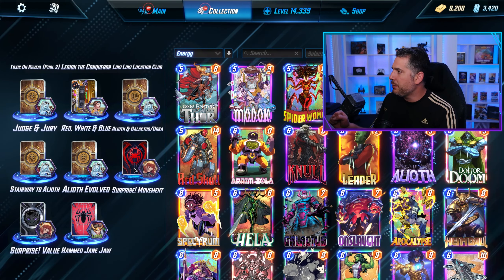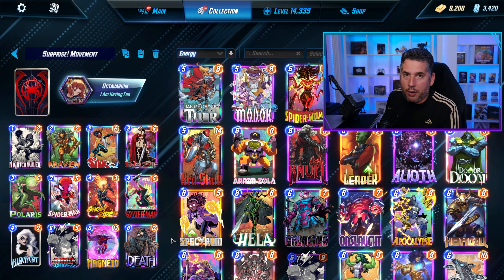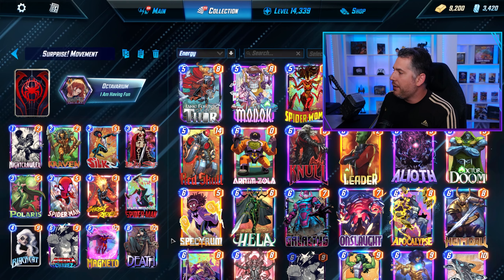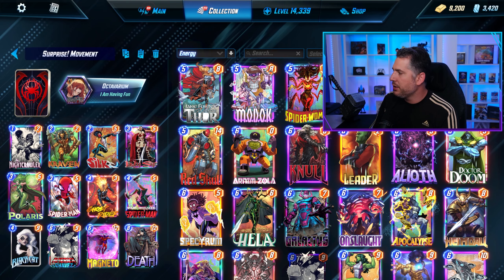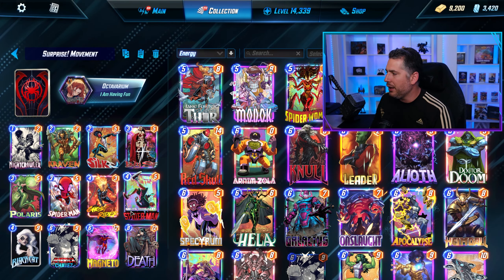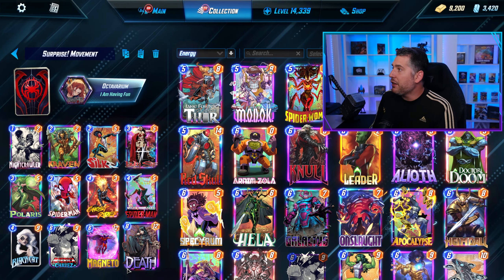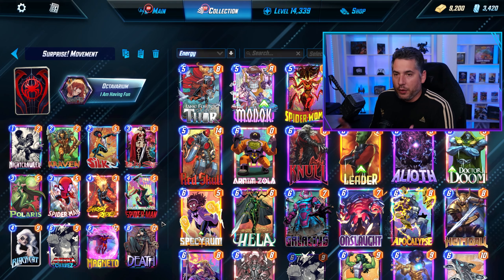We also used Surprise Movement. The idea was having a similar shell that's less greedy — we got rid of the Odin, but we still have Black Cat, Death, and we still run Sif and Ghost Rider. Essentially, what we have here is a Silky Smooth-style deck with Kraven and Silk. You have Nightcrawler, Polaris, Spider-Man — it's all the value stuff you'd expect with Morales. I love the idea of Magneto as a closer into the Kraven location where you do all the disruption, or Magneto just to disrupt in general. This deck felt pretty damn good as well — like, it just felt like a good deck.